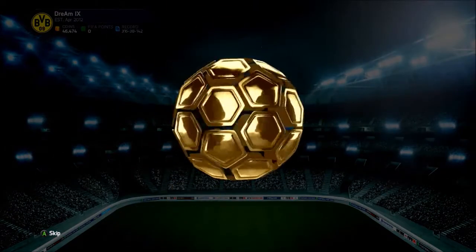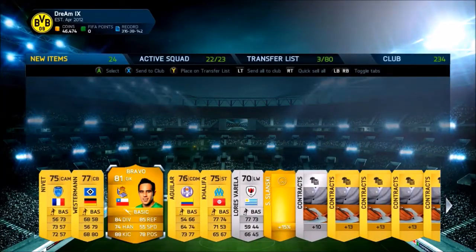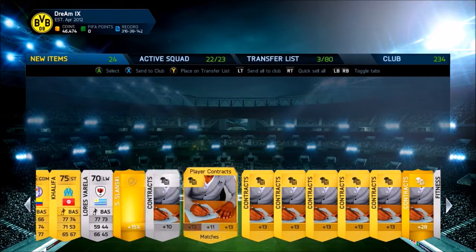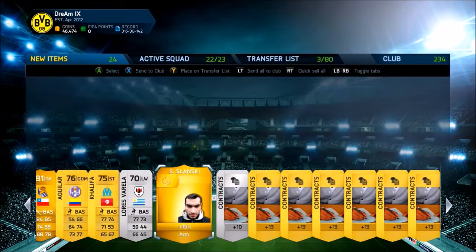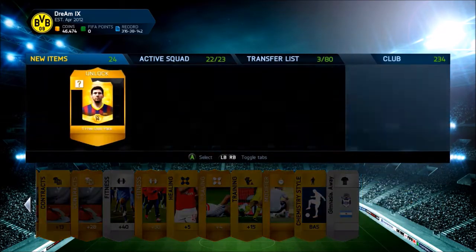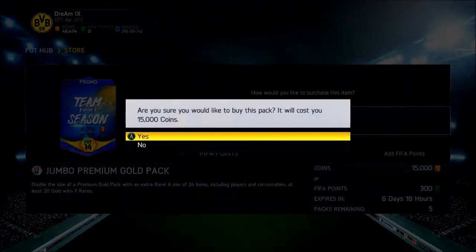Please, EA Sports, come on. Good player. And we get Bravo, our best player so far. Well, at least we got a rare player this time. A bunch of contracts, but... oh look at this guy. Scary face. That's pretty scary. And we got a free pack, so that's not bad. I'll take that, but not a good pack. Another 15K down the drain.